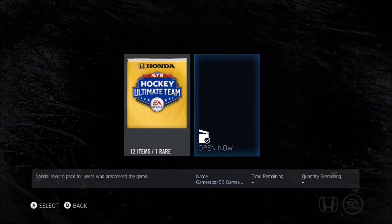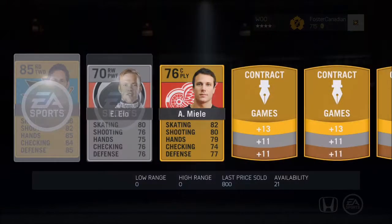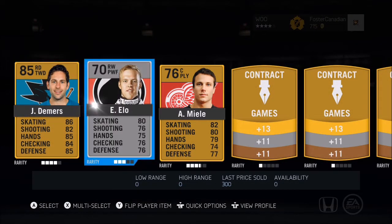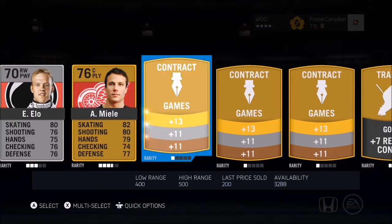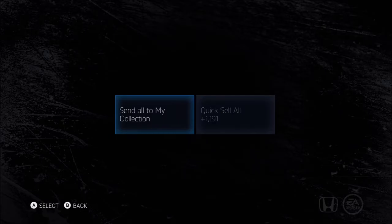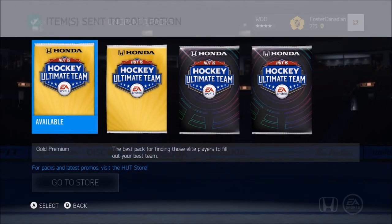First one, we're going to do the pre-order pack, which I'm still getting, which is absolutely crazy. Didn't realize you got that many. We got ourselves — you know what, this isn't too bad. Why do we always get a guy from... is this the Swedish League? Actually, this might be the German League — Liga. Well, I was wrong. Doesn't matter. We got Rome and a silver contract card. Interesting. Send those to my collection. Move on — those packs don't matter.